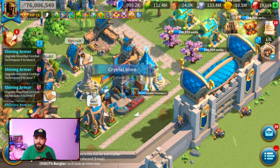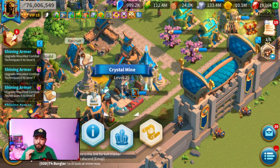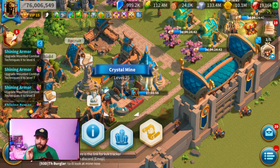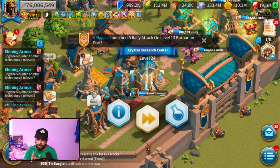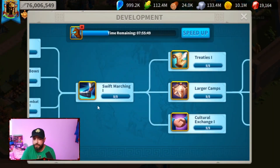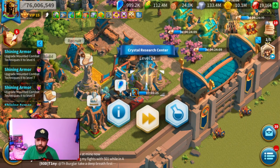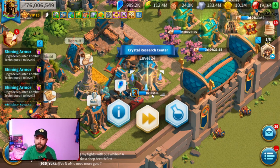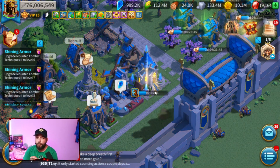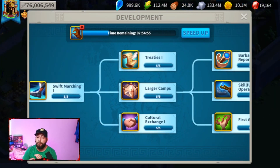When it comes to your crystal mine and crystal research center for free-to-play, what you need to do is get your crystal mine to level 25 as soon as possible. This should be the first thing you spend your crystals on — day one, immediately get it to 25. Your crystal research center should only be upgraded when it's needed; only upgrade it when the game tells you that you must in order to research a specific technology.